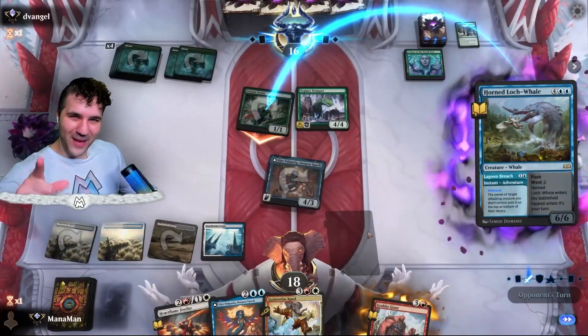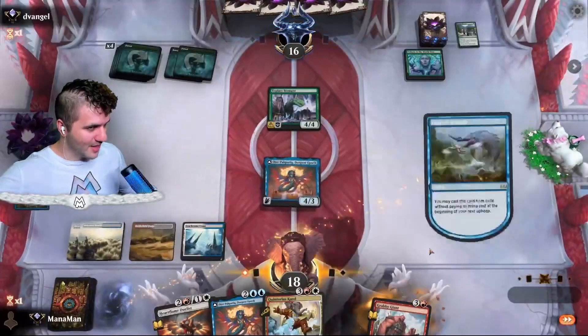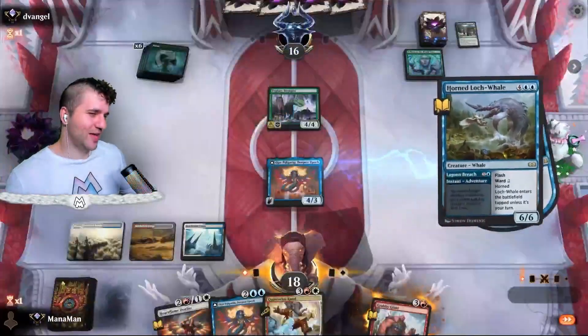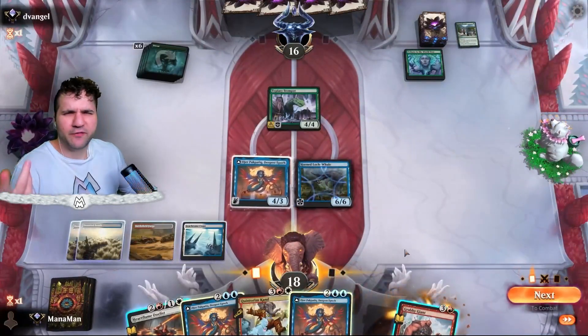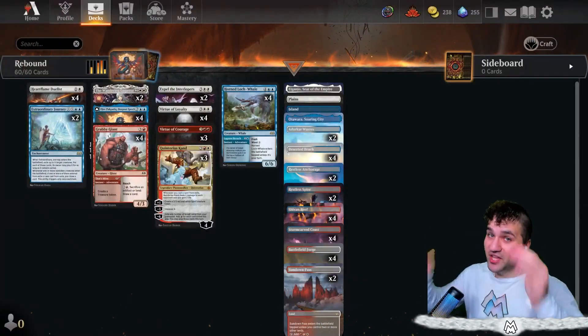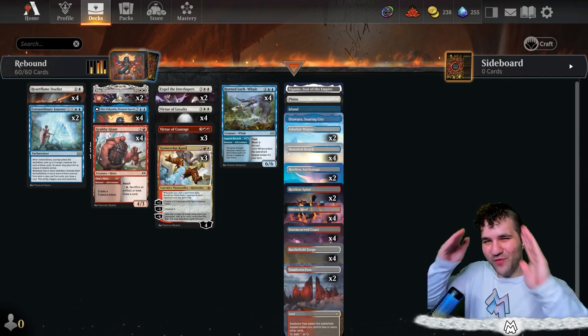Look at that rebound! We get a Horn Locked Whale for absolutely free next turn — that is absolutely absurd. Ladies and gentlemen, civilians across the multiverse, welcome back to another episode with Mana Man.